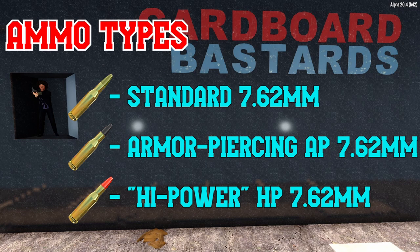Lastly, there is the HP — high power or hollow point — 7.62. This does more damage outright than standard ammunition, but has an even steeper penalty against armored targets. It is more expensive than standard ammunition, but still cheaper than the AP variant.